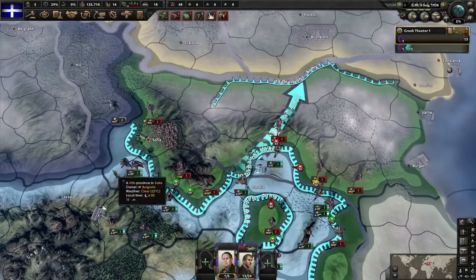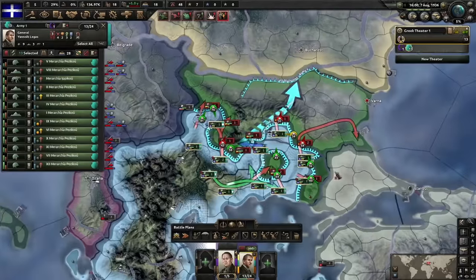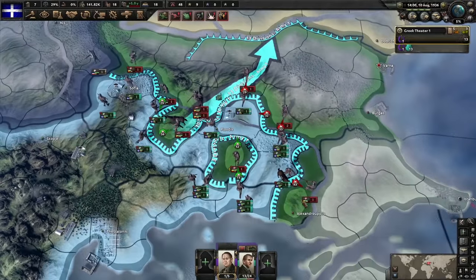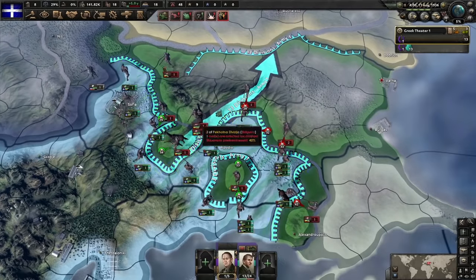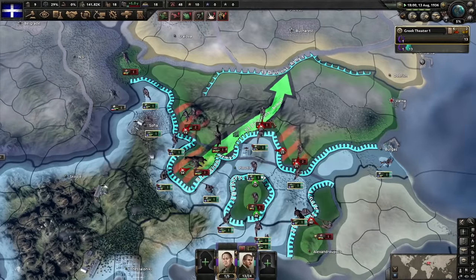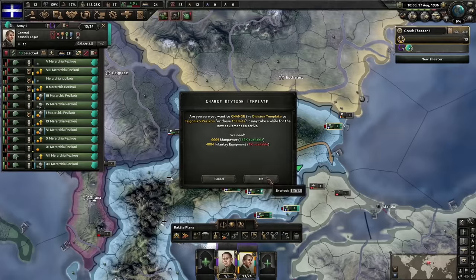We've made a nice little encirclement in the center — locked in two divisions. We can grab Sofia. We've pinned exactly where we wanted to be. The secret to this war is not to defeat the Bulgarians in open combat — just move forward into the gaps and take all their key victory points. Capture those in the east and they should capitulate — 97%... and 100%. Done.